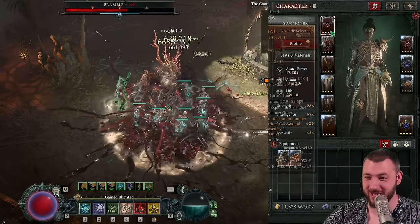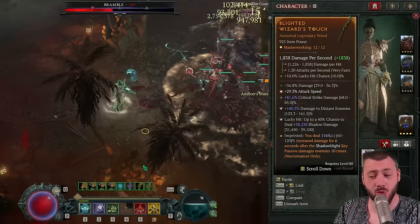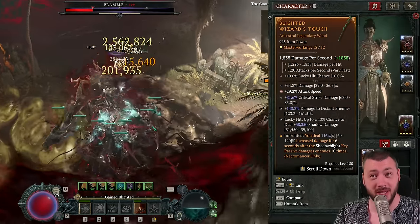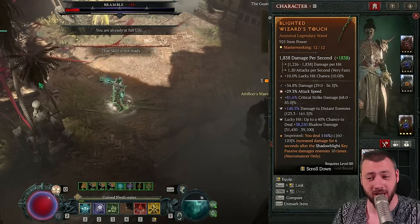Now to the gear. For the weapon, you have a couple of choices: you can play a wand for the lucky hit, a sword for the bonus crit, or even a dagger for damage to close enemies — but wand and sword is probably better. You want the bonus attack speed here — very important. Your attack speed is your minions' attack speed too, so they're getting double boosted. Critical strike damage is a must.